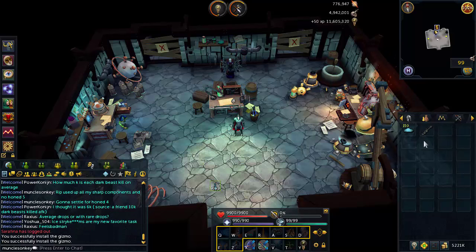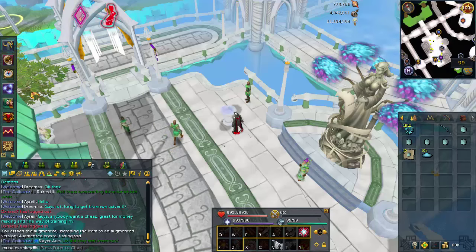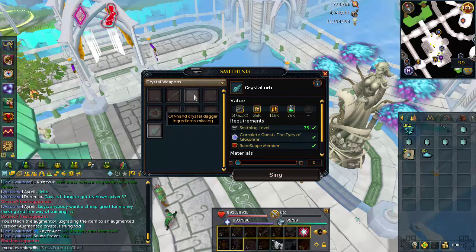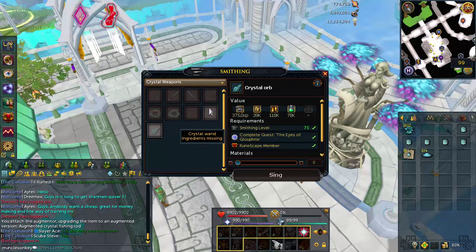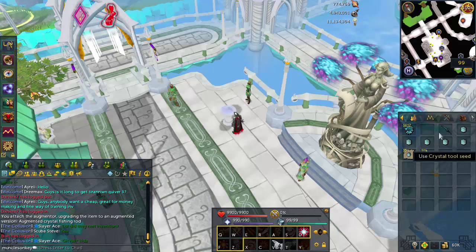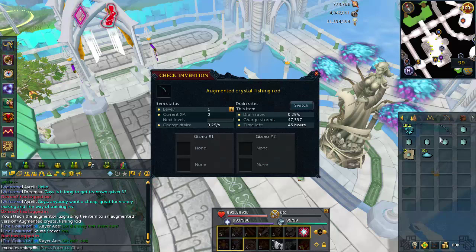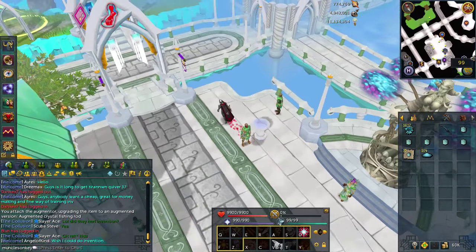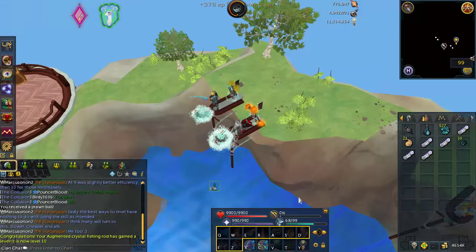There's one final step before we can start fishing. Either make yourself a fishing rod-o-matic — it's good to go, no need to augment — or you can buy yourself a crystal tool seed, which are very expensive, and then augment it. The downside is not only the price of the seed, but you also have to make an augmenter, which can be expensive and painstaking.